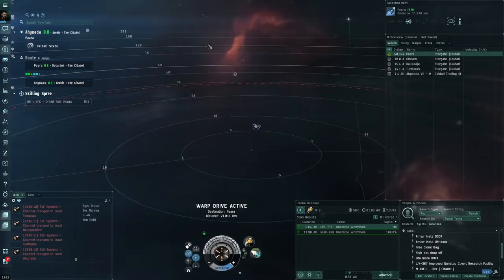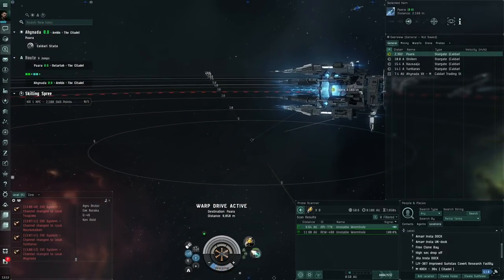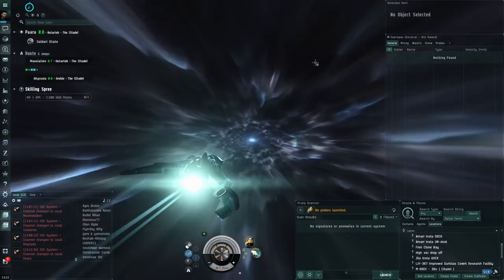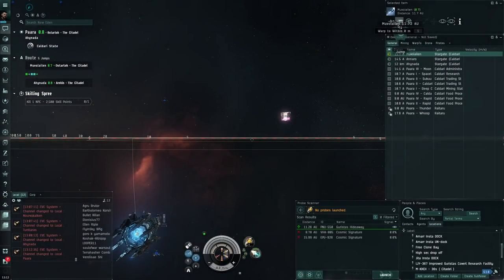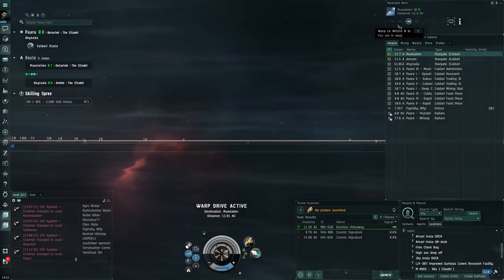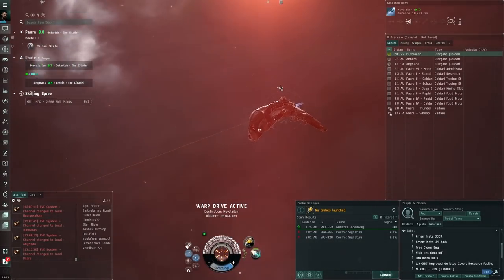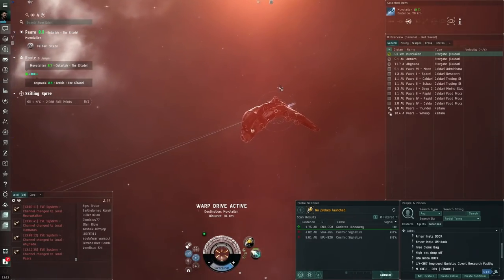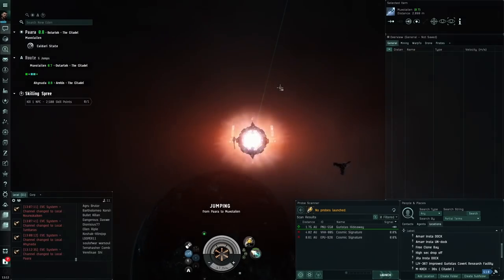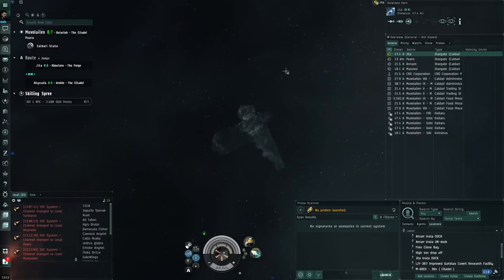I don't know how long it'll take since we don't have much DPS — it might not even be possible because the triglavian fleet ships have remote reps. It might happen that we don't have enough DPS to overcome their remote reps and some ships will be effectively invincible to us. With the Golem using Caldari Navy torpedoes I do 1,600 DPS — with this Raven we do 600, which is one third of that. But I think it should still be enough to get through their remote reps.